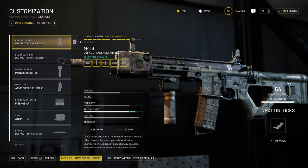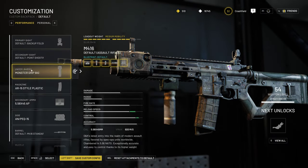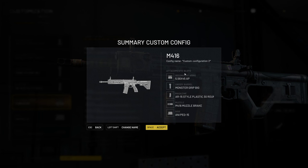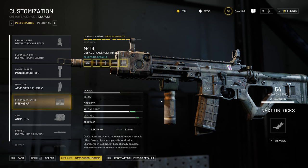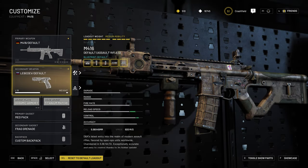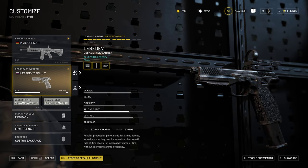Once you customize your weapon, you just hit save custom config — you can see what the customization is, rename it, and then swap between configs mid-game. The same customization system applies basically for the secondary weapon as well. I'm using a sidearm here.